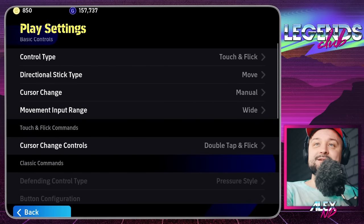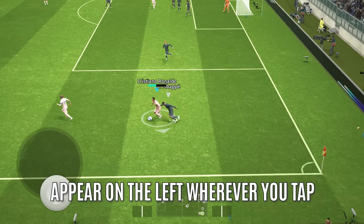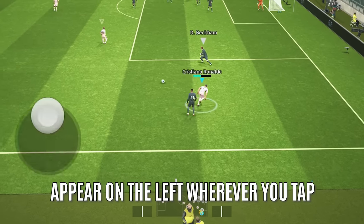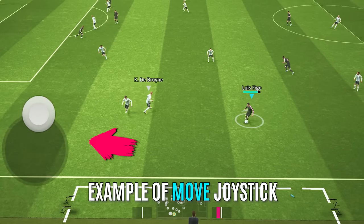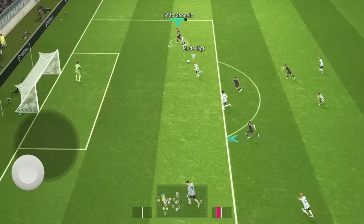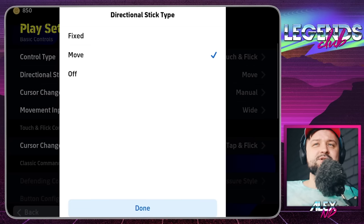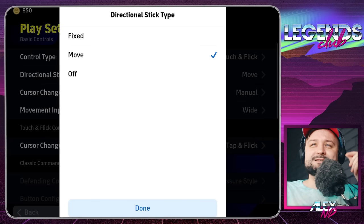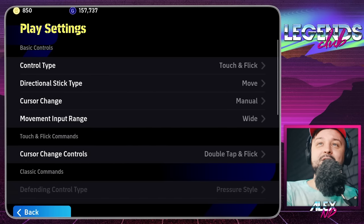For the directional stick type I am using Move, but I think for devices smaller than an iPad or iPad mini, Fixed would be beneficial. With Move it often requires a lot of extra real estate and space on your device. Fixed would work better for smaller mobile devices, though you need to experiment. I would not recommend Off, because you don't have that visual representation of where your player is moving, and I need that feedback — playing without the directional stick type is really difficult for me.